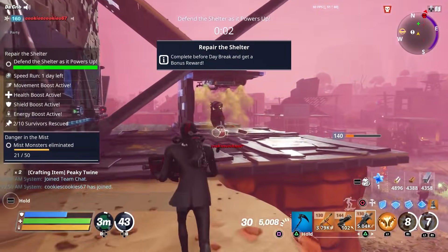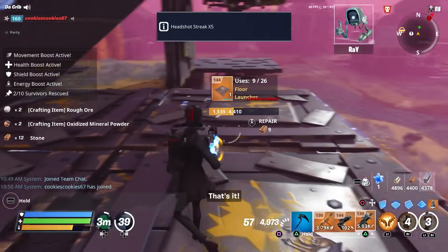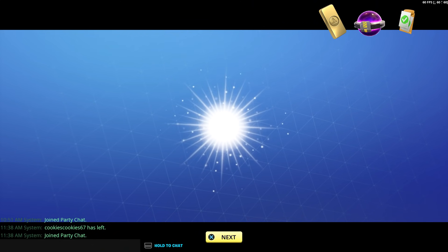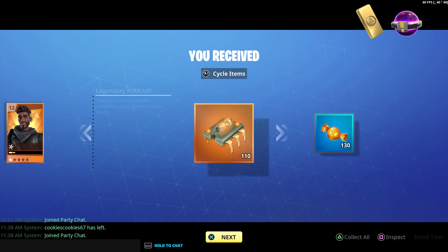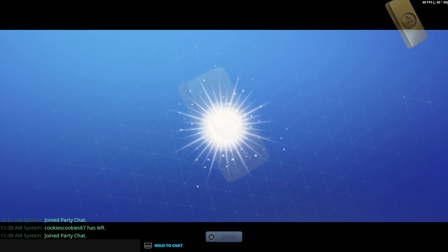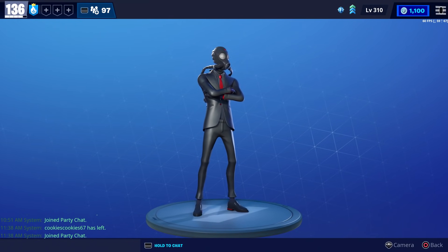That'll do it for our first Chaos Agent gameplay. For those of you who have tried him, let us know what kind of loadouts you came up with and what you think about it. We ended up getting a level four loot chest with some legendary perk up, schematic XP, and gold. We also got Fleet Foot Kin, legendary perk up, candy, some Eye of the Storm, and some gold. Hope y'all found the video useful, and thanks for watching.